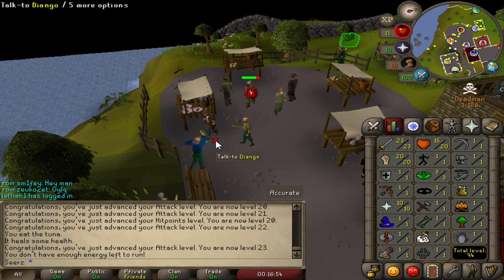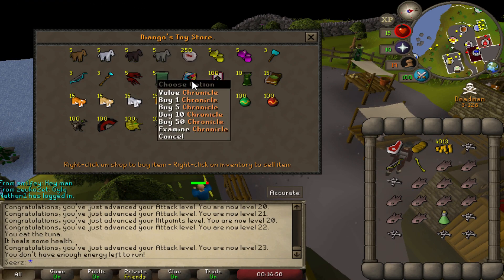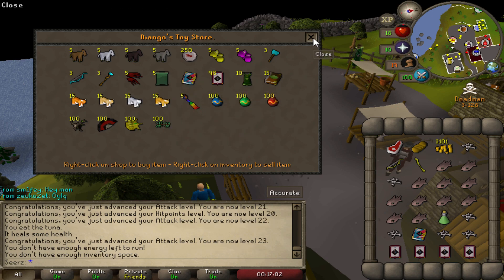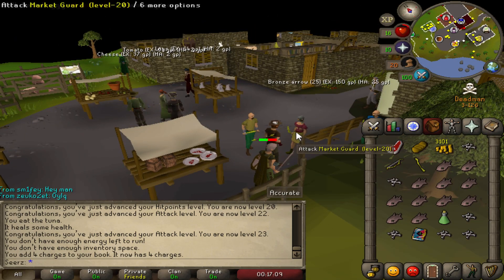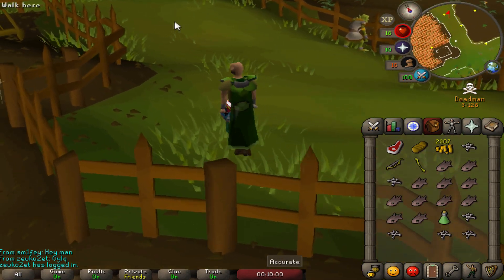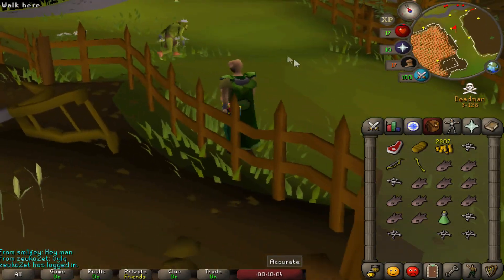20 attack and 20 strength. I want to get a hand cannon — oh wait, there's no cannon anymore. I guess we'll just buy the Chronicle and a couple of teleport cards, then keep questing and try to get the dragon skimmy as soon as possible. We just got the cabbage cape, and I'm pretty sure we're gonna get pked less because I'm blending into the grass now — feels good.